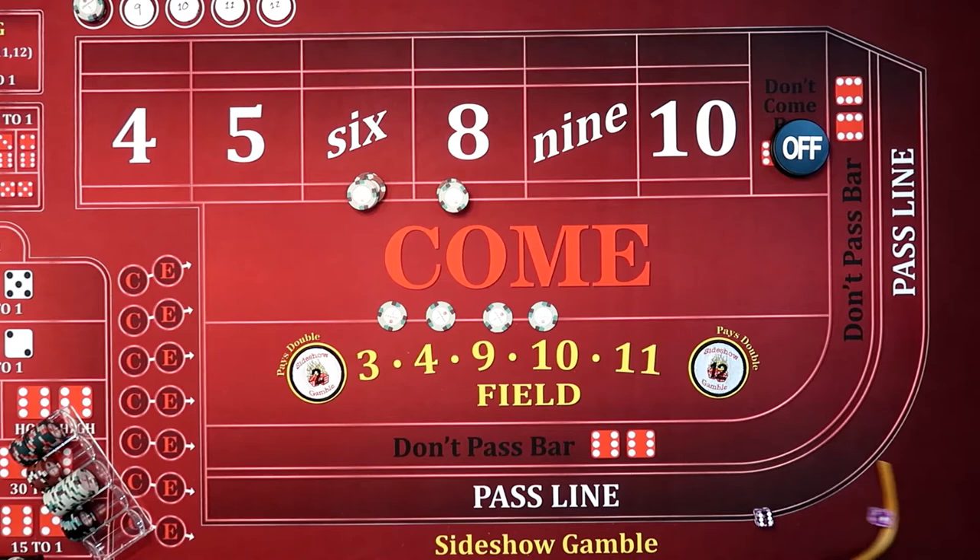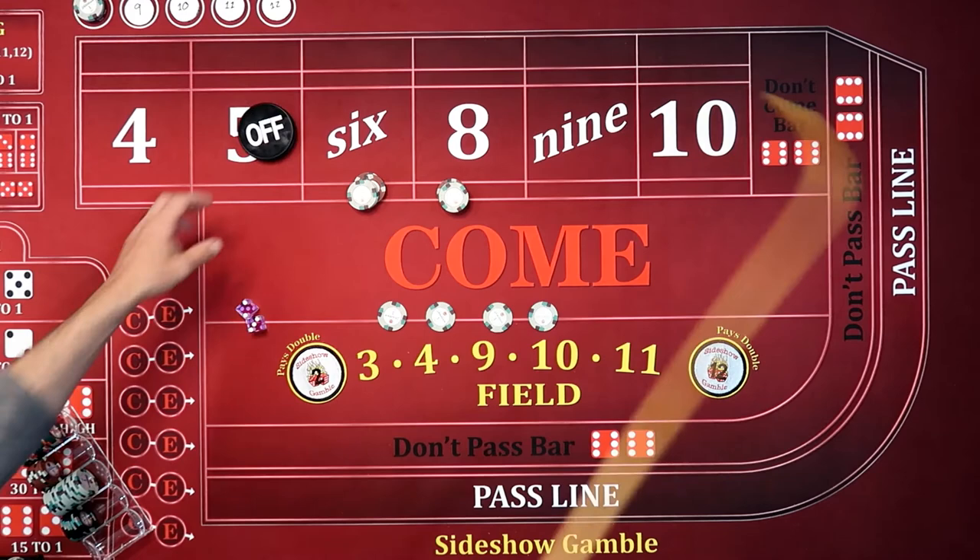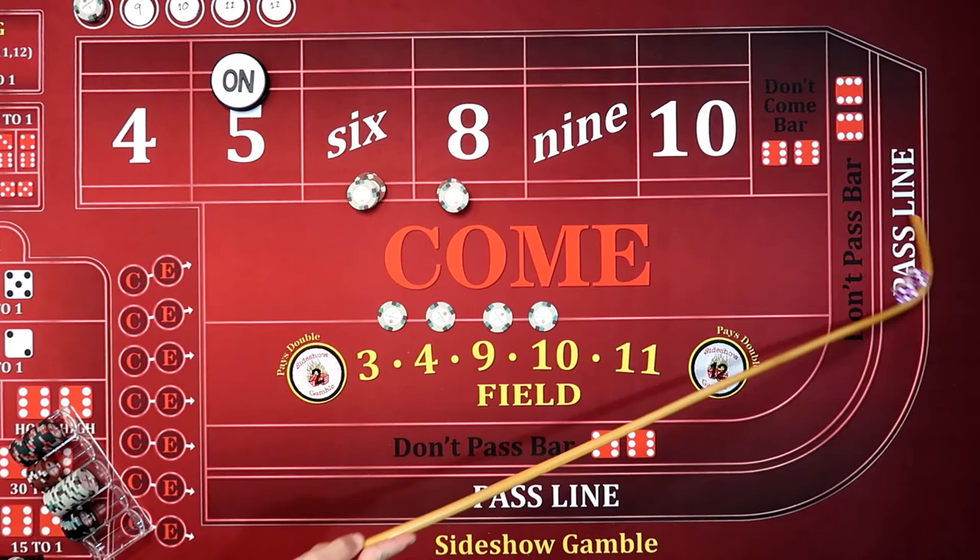$6, one, seven again. $4, three, two, five — $3, two, five is going to be the point. $6, three, four, three, seven. Obviously the table's changed a little bit.